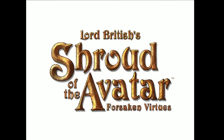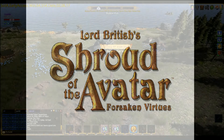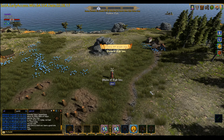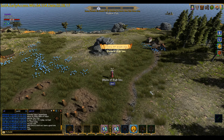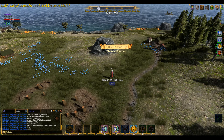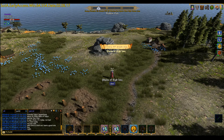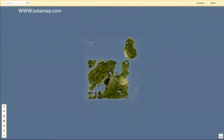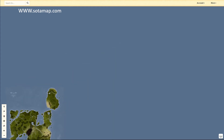Here we are again in Shroud of the Avatar. Today I'll just do a quick showing of the Plains of Rai Inis, which is on the Island of the Hidden Vale. So let's show that on SOTA maps so you get an idea.